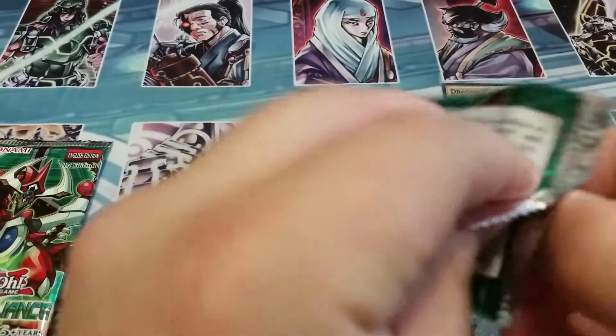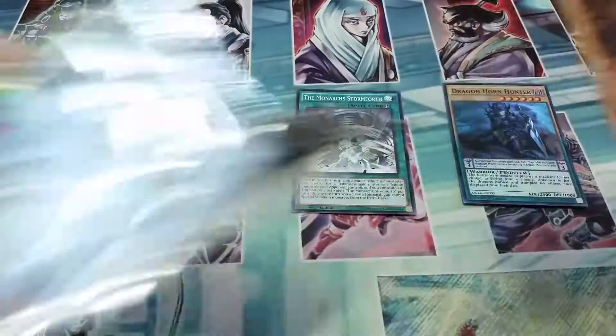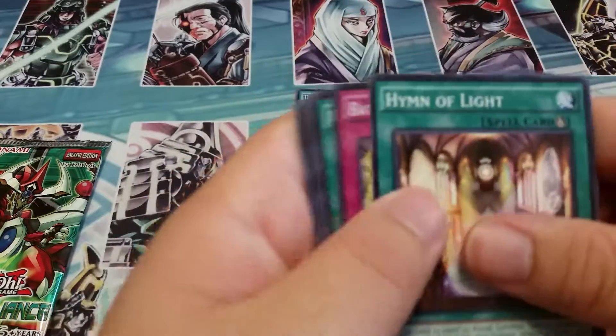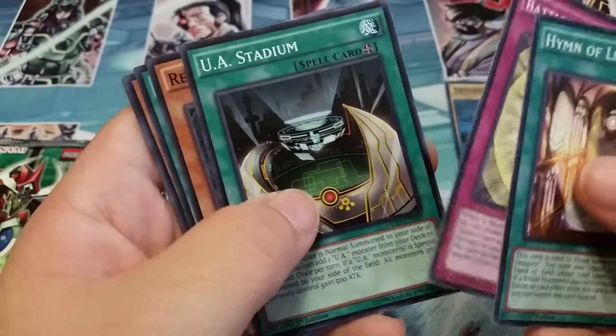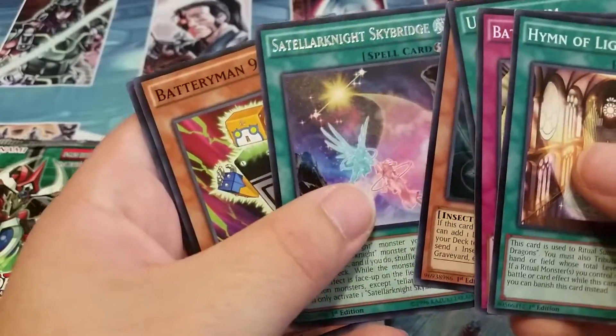Pretty much, like I said earlier — I'm not sure if you've heard me in another video — but I will be making a real-life Batteryman deck, so that'll be fun. UA Stadium, that card's really good as well, it's like Black Whirlwind but better. Stellar Knight Skyward, which is a 909-volt. That's pretty sweet.